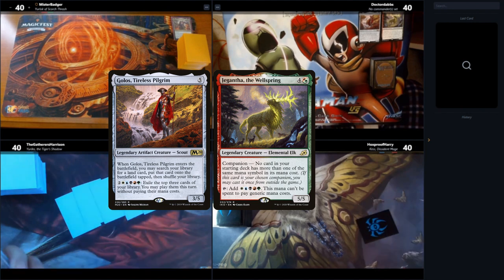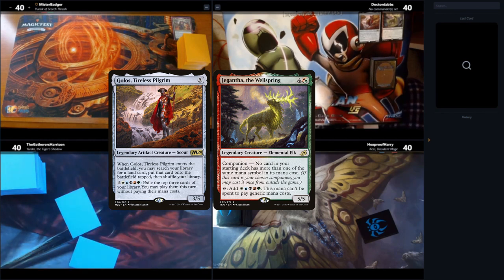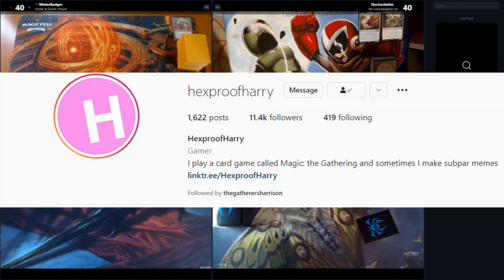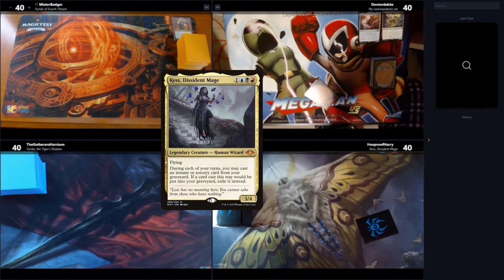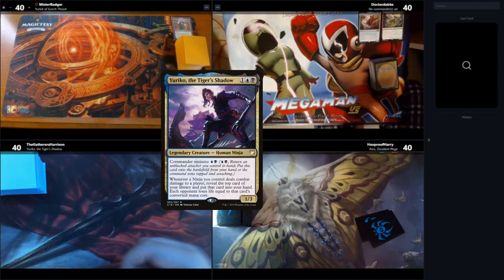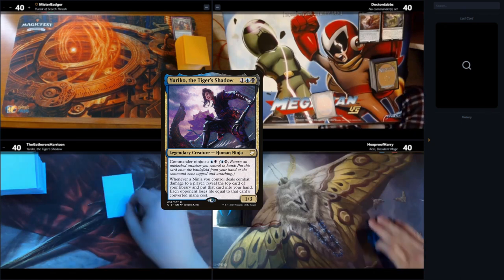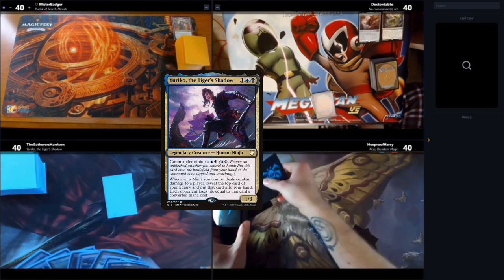He came to us ahead of the game and assured us he wasn't running anything too busted — Golos was only going to be grabbing basics, so we let him rule-zero that in. Below him is Hexproof Harry; you may know him for his memes on Instagram. He's running a Kess deck that does a lot of work with discarding cards. And I am in the bottom left corner with Yuriko.